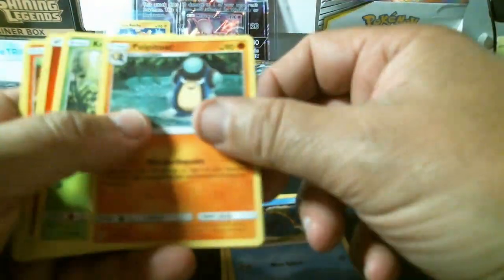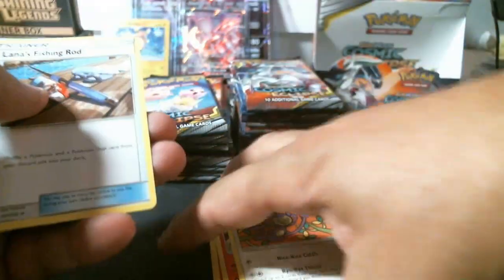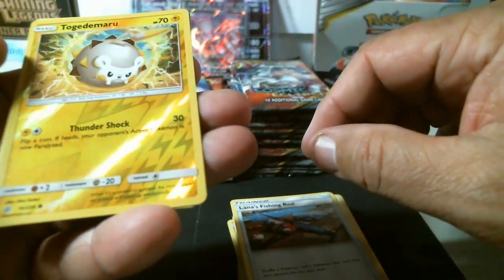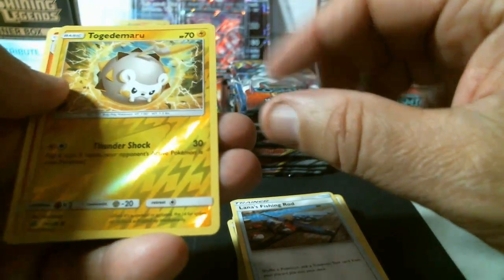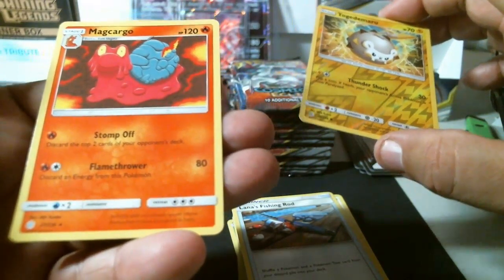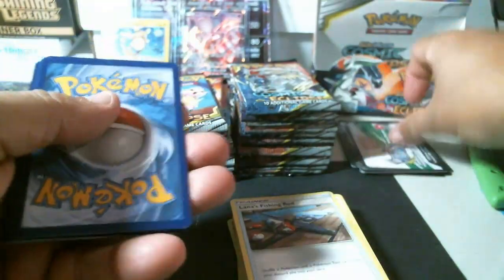Next pack: Togademaru, Onix, Wailmer, Palpitoad, Cricketot, fire energy, Togedemaru, Ambipom, Lana's Fishing Rod. We have a common Togademaru reverse holo and another rare non-holo Magcargo.